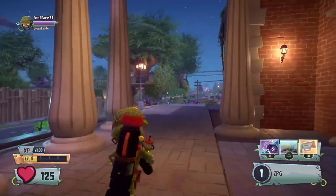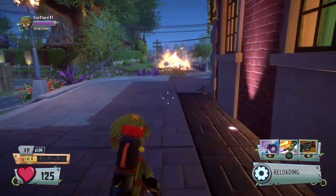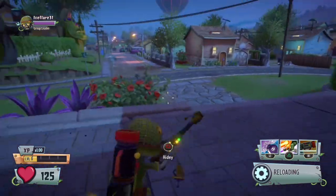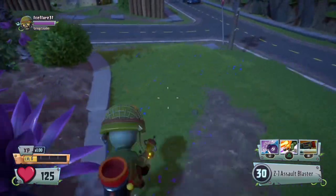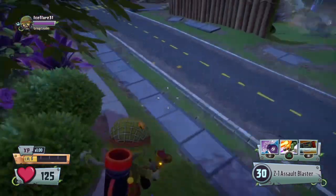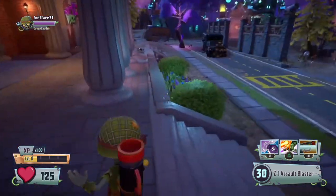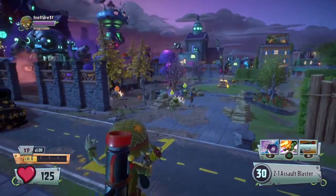And finally, for the ZPG — I was calling it the rocket earlier — it's very similar to Colonel Corn's Shuckshot. It's honestly good for either a group or a single target, because it has really good splash damage but also really good single target damage. So however you want to use it is completely up to you.